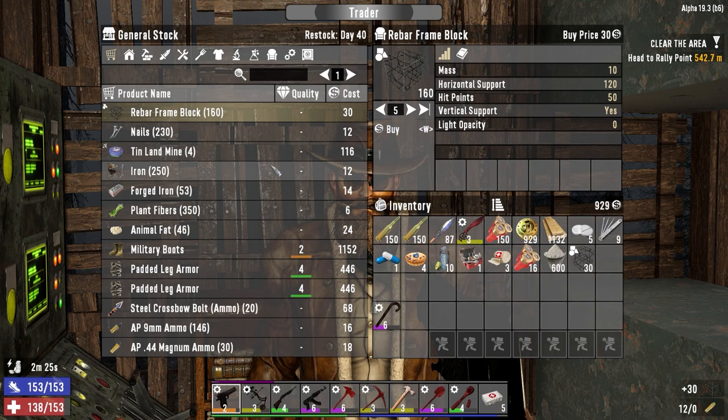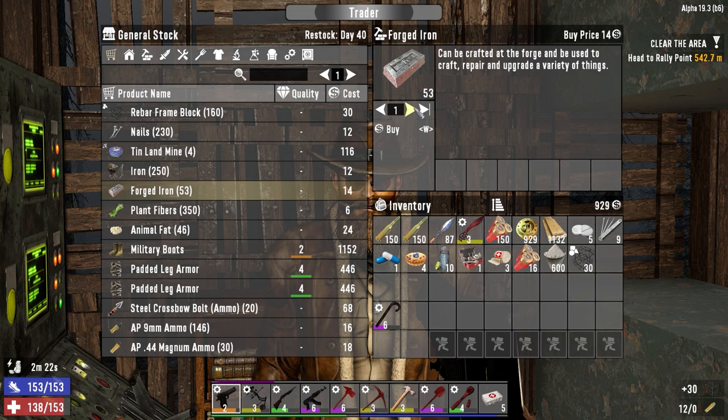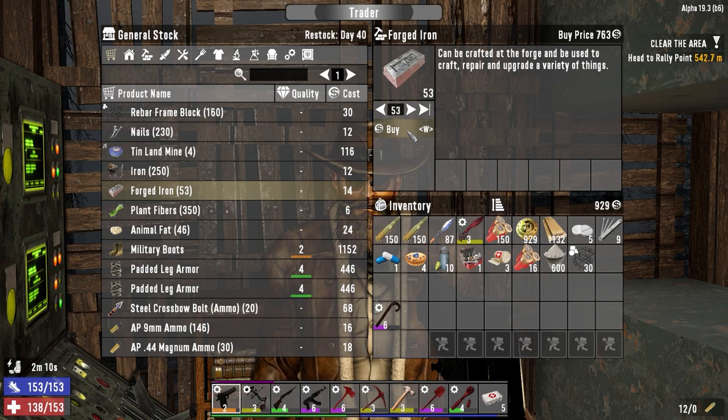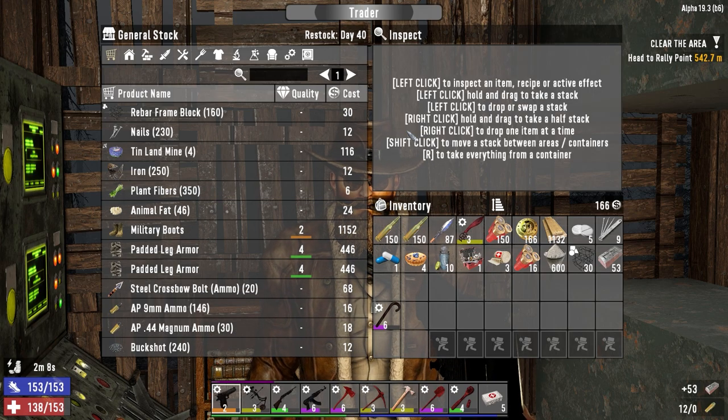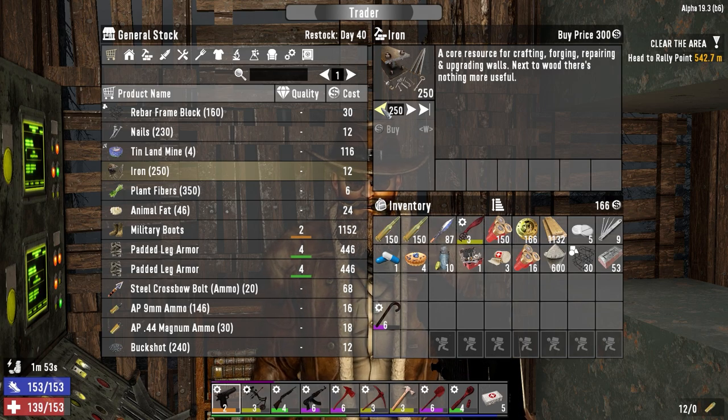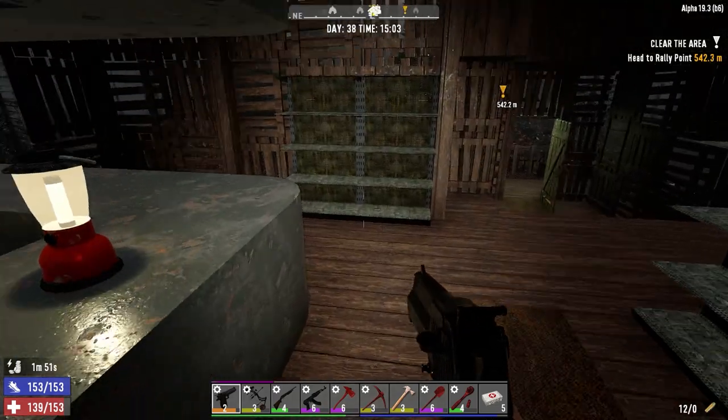Let's buy 30 rebar from him as well — we forgot to bring stuff so we might as well. And then let's go ahead and buy some more. How much is it for all of this? 700 and something? I'm gonna buy it all. I'm thinking we can make an iron door and then plates that can go on it. 300? Iron door — reinforce the iron door. I think we're good. I'll leave the rest — it's been a real pleasure.